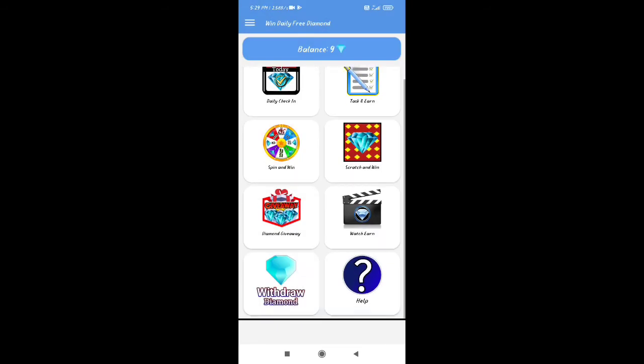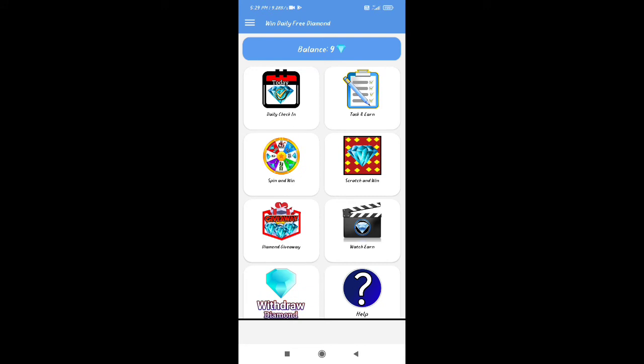If you want to make a bank, you can also click on daily giveaway. If you want to complete a task, you can click on the app.